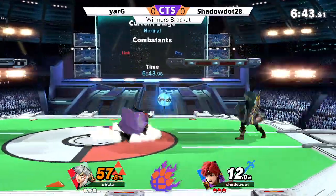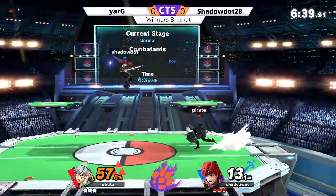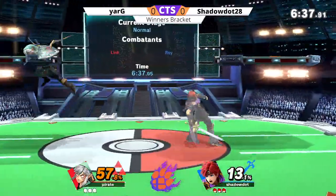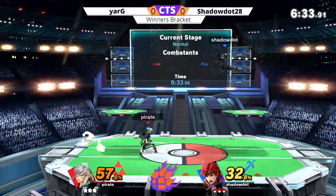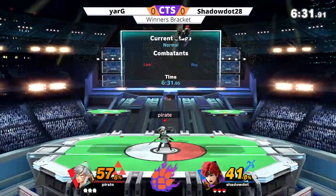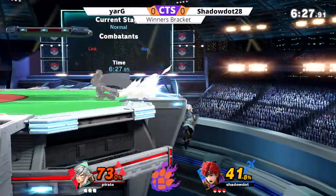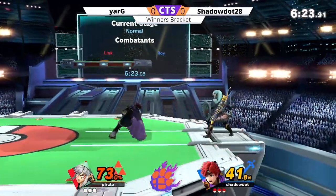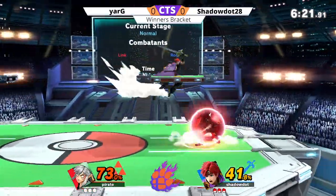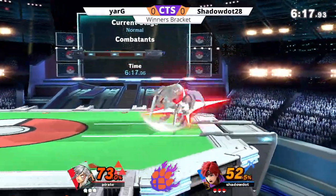I would imagine this is the kind of matchup where one character very clearly wants to keep the distance while one character very clearly wants to close the distance — little teabag right there, probably a missed input. I can already tell early that Yarg is not wanting to overextend, probably knowing it's Roy, so you're going to eat a hefty punish if you are too unsafe.